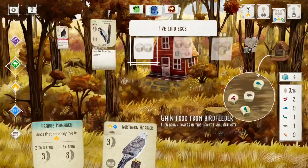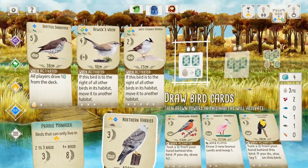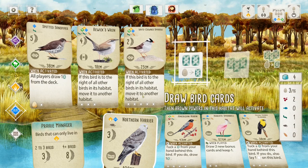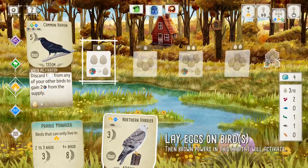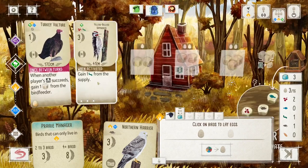Sapsuckers drill rows of holes in trees, then lap up the sap and the insects in the tracks. So I've got one egg here, one egg here, one egg here. So I want to keep doing that. Here is exchange eggs for cards — I don't want to do that. Let's see. This guy discards. I can lay eggs — do that one. An egg there, egg there.